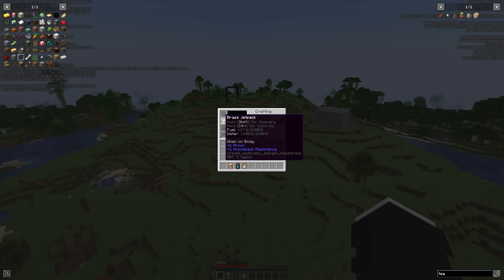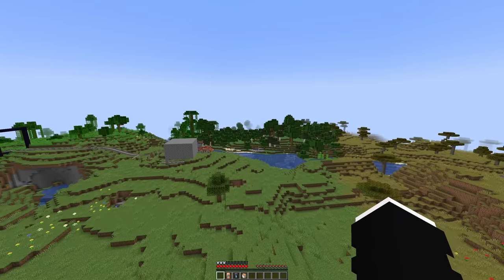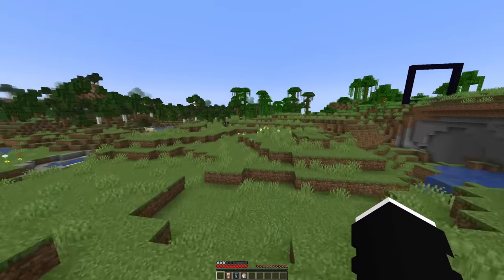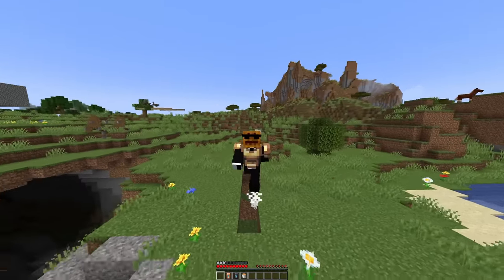I like this so much more than the elytra. It's a bit fast now that I'm sprinting forwards. I'm using one fuel per second, same with the water — for every second you lose one fuel and one water. All right, jetpack: 10 out of 10. I would love to have this.